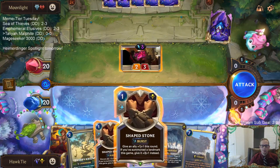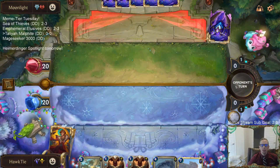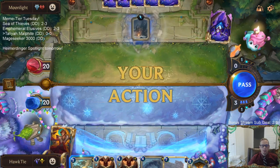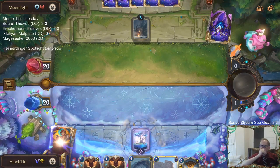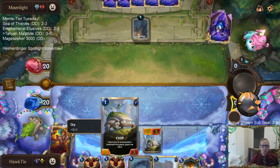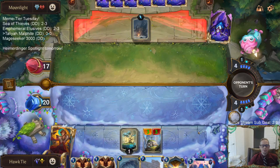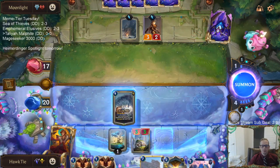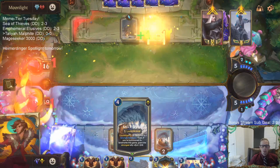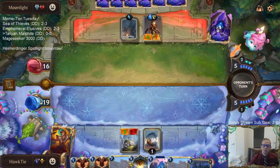I'll take that trade. I'll keep the three-one alive - Sejuani Swain, I feel like they're going to be playing Crimson Disciple, so they're going to have Ice Shards, Avalanches, Blighted Ravines, all that kind of stuff, where my three-one's going to die super easily. So I'm just going to hold on to the Shapestone. Here comes Chip! I'll protect Chip with the Shapestone. We need one more Landmark to get the plus-two, plus-two - there we go, that'll do.